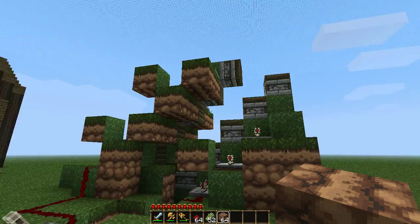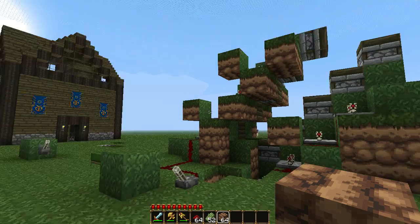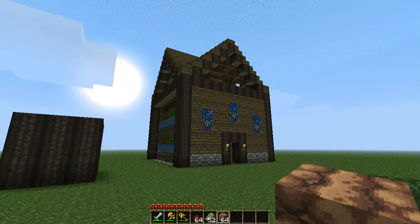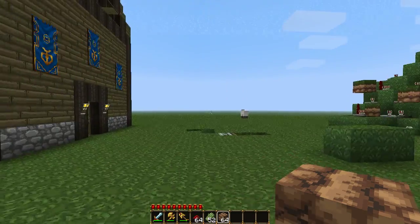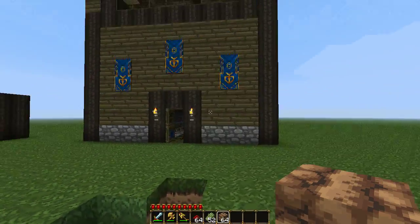I'll be showing you how to make this in a moment. I'll also be putting the save file in the description below so you can actually look at it, see how it's built and how it works for yourself, as well as play with it. But first let's go ahead and go with the basic reed farm design. I'm only going to build a single tier so you know how it works, and then you can just continue building up from there.